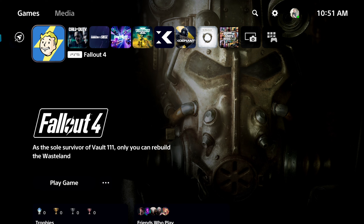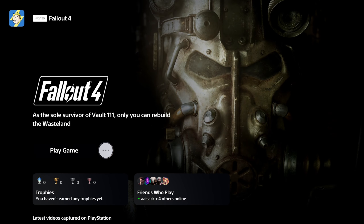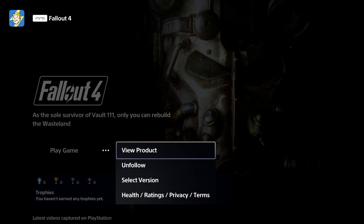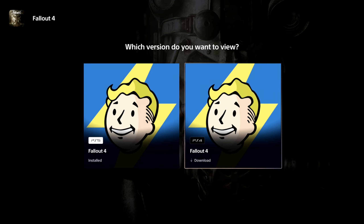If that is you, you probably will have to update and buy the game. So I have the PlayStation 5 game right here. All I have to do is go over the game, scroll down to these three little dots, and then I can go to select version. And then I can download the PS4 or PS5 version.